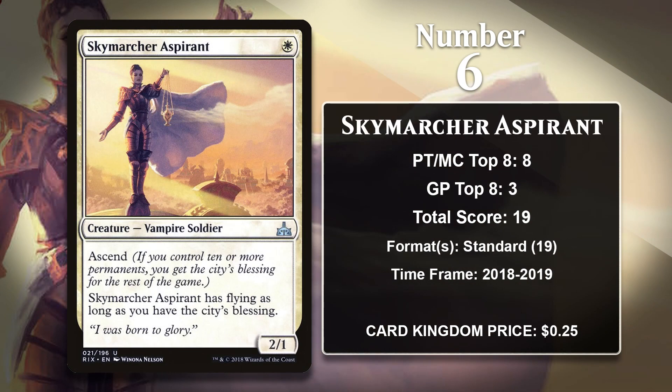At number 6, it is Sky Marcher Aspirant — another strictly better Savannah Lions. The Aspirant starts out just like Savannah Lions, but once you ascend, it gains Flying. This means it's another 1-mana-2-1 that can be pretty relevant if a game goes a bit long. In standard, it gained points in White Weenie, Boros Aggro, and Orzhov Aggro. It hasn't gained any points since it rotated out of standard.